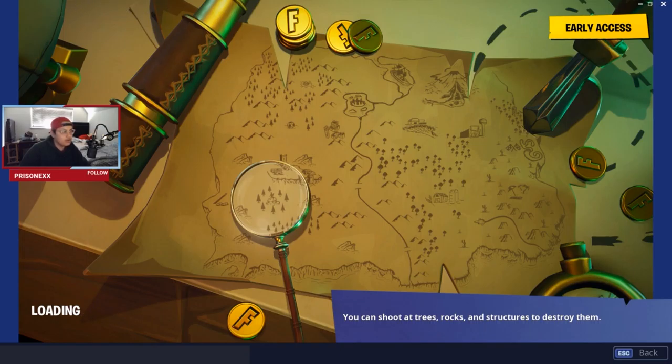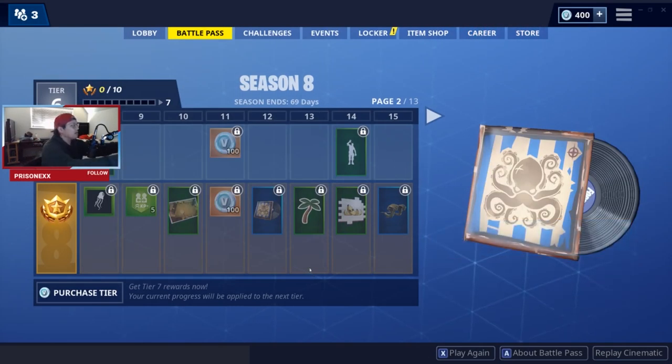It's just a map of everything — at the top you have the new part of the map, the new volcano, Lazy Lagoon, and everything else down below: the racetrack, Retail Row, Dusty, Tilted Towers. That's pretty sick, I might use that one. Let me put this music on — I haven't listened to it yet.